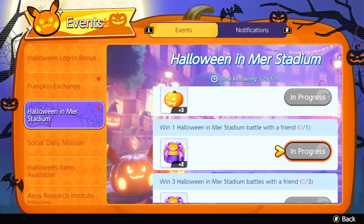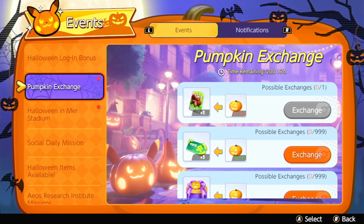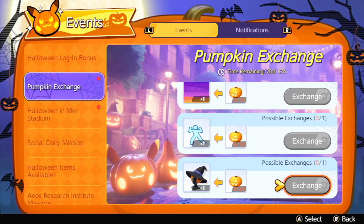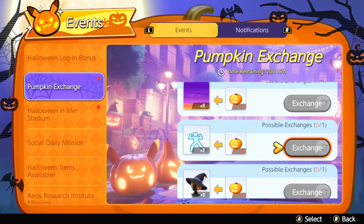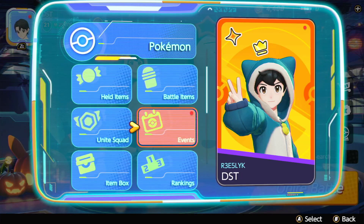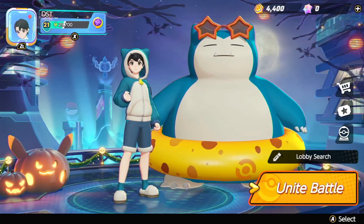I'll explain later what the Halloween boxes do. So you want to come to the pumpkin exchange, and as you can see here, you won't get enough pumpkins — 96 pumpkins is what you're going to get but you're not going to be able to afford all of the stuff here. You can buy the witch's hat and Greninja in the shop, so we're going to go to the shop now.